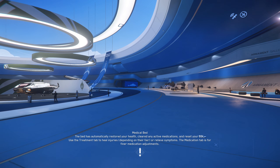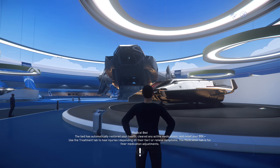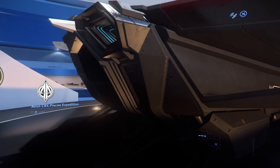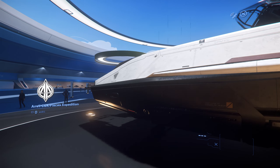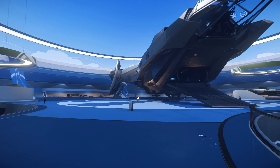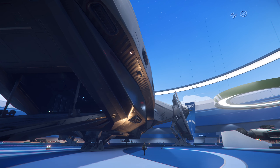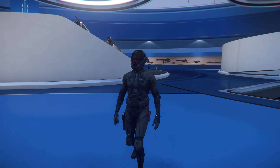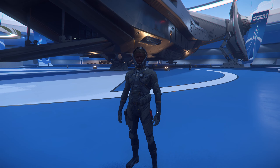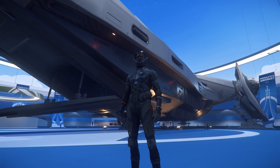There are weapons, quantum drives, and ship components all on display around the outside. There's the Pisces — this is quite a cool little starter ship, I think this one in the packages is $70 or $80. There's an Anvil Arrow. This Carrack is a unit — one of my friends had one of these and it is huge. I'm going to take a quick screenshot and then we'll go for a quick look inside.